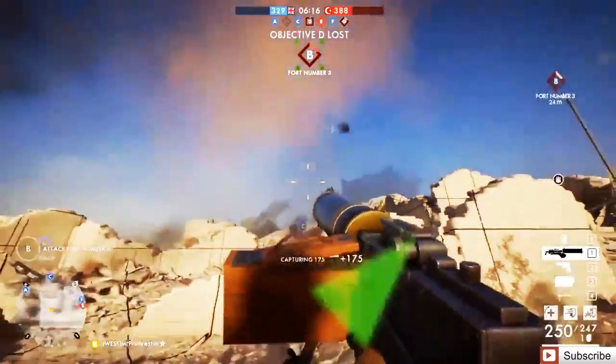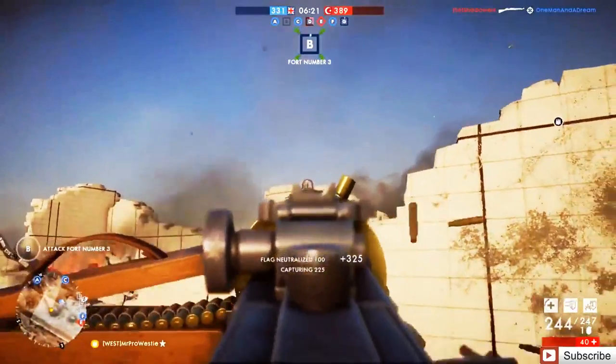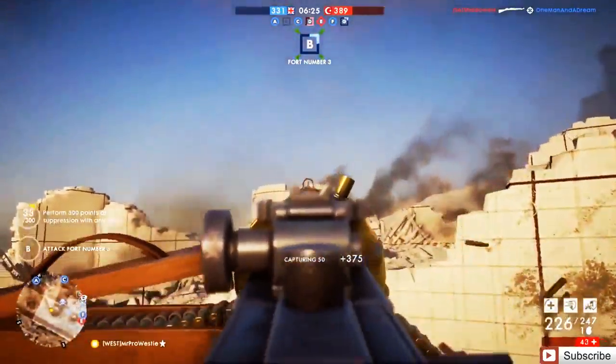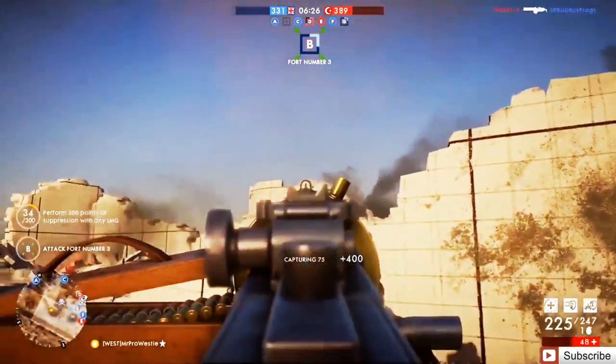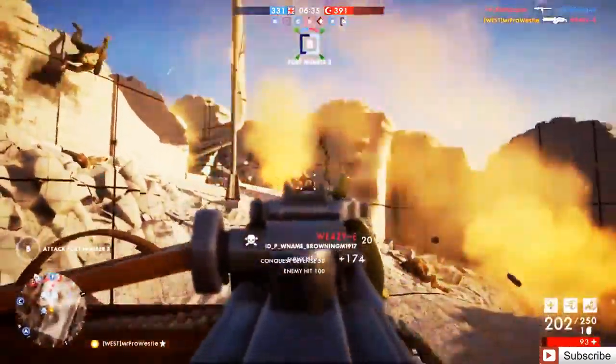During our testing session, we got to play on two maps. The first one was called Cape Hells, and this is a British landing during the Gallipoli Offensive, and the map fully reflects that. The second one was called Achibaba, and this is a battle that happens further inland, and it's a fully infantry map.